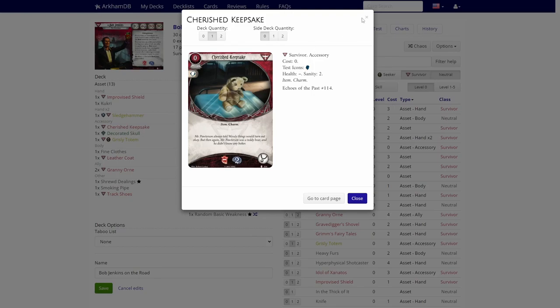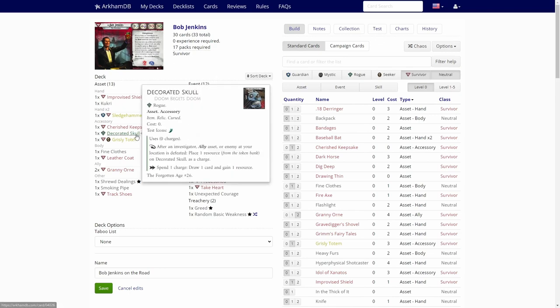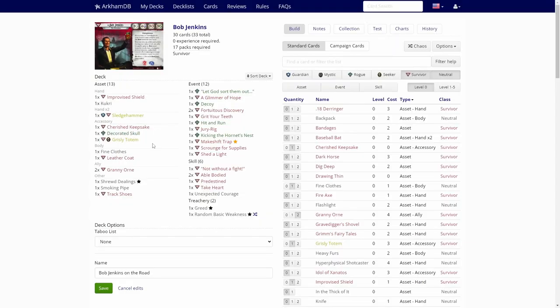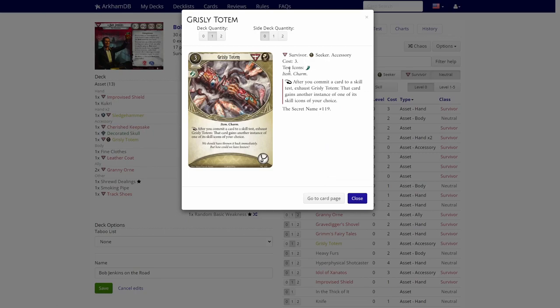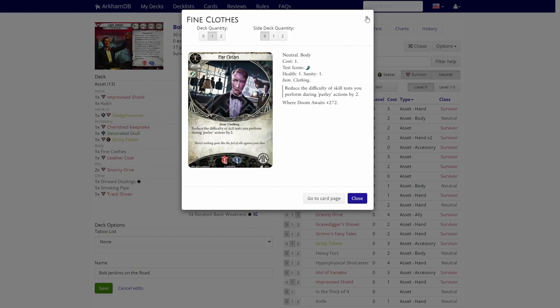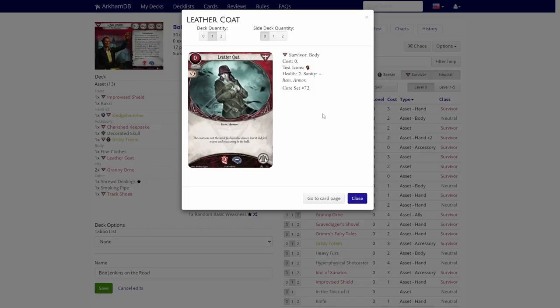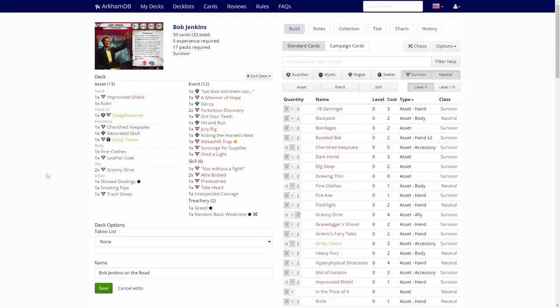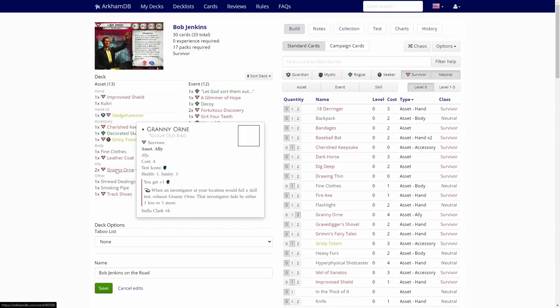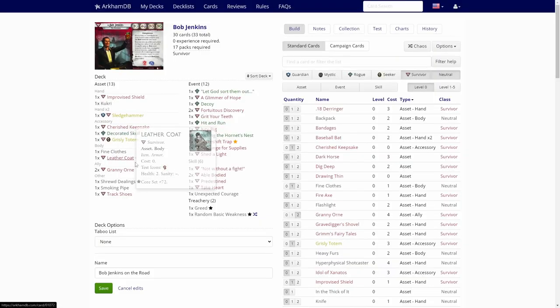Cherished Keepsake adds some buffer to Bob's sanity, but Bob has more sanity than health already. Decorated Skull — we are not defeating anybody, probably. Grizzly Totem — not that good. Fine Clothes — we are not doing any parlay actions that require skill checks, so that's useless. Leather Coat — another well-used soak, that's good. We didn't get any ally. Oh wait, we got two Granny Orn allies. Granny Orn is okay, not the best for Bob.